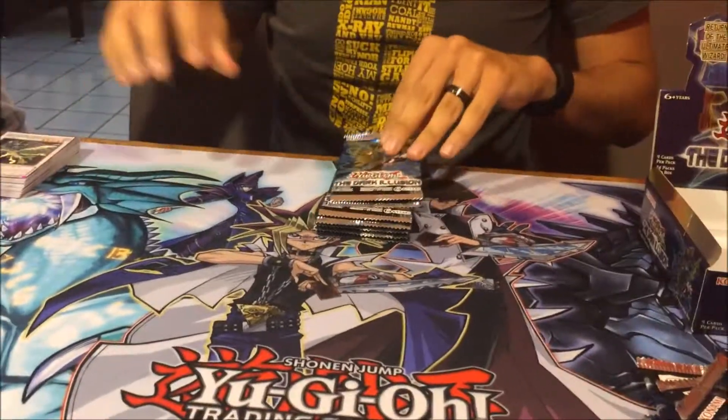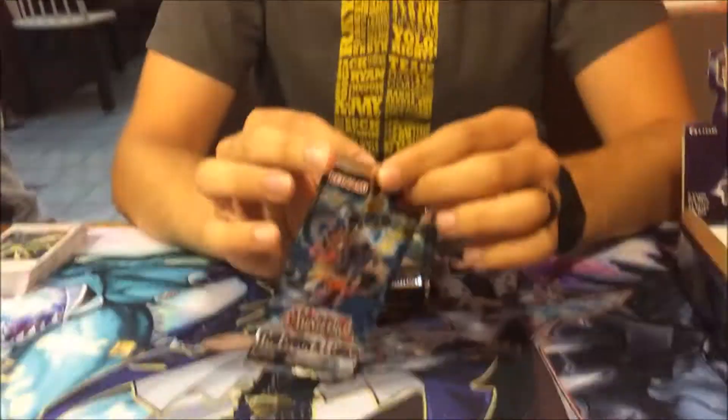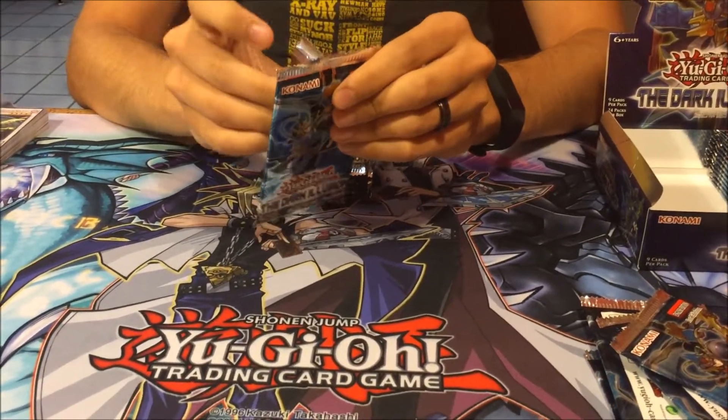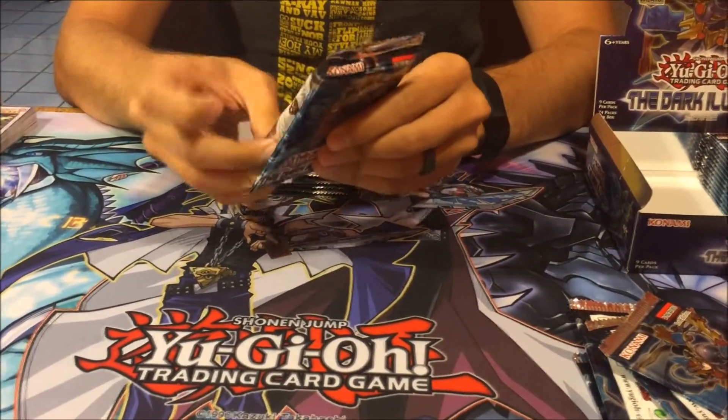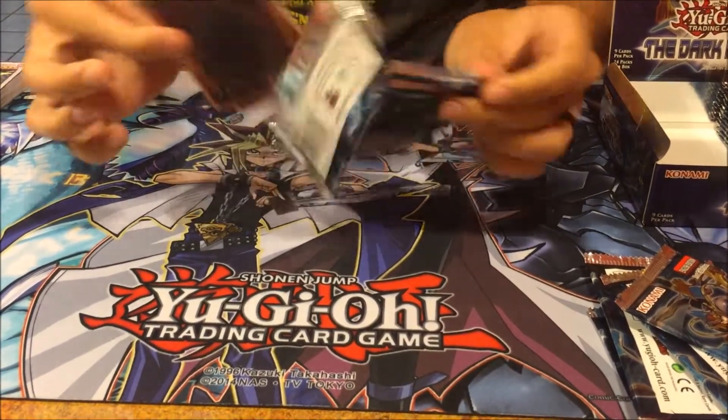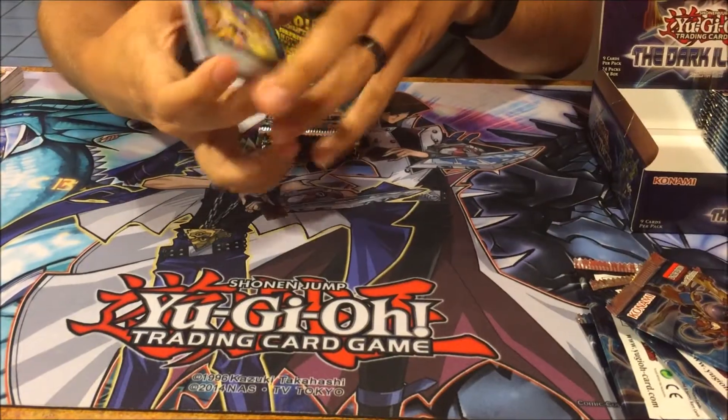He didn't seem too impressed with it. I'm holding out for the Secrets. It takes two Tuners - a lot of the big Red Dragon Archfiend stuff does that. Yeah, Calamity's like that. So we need to remember five. So five has an ultra if this is going to work.